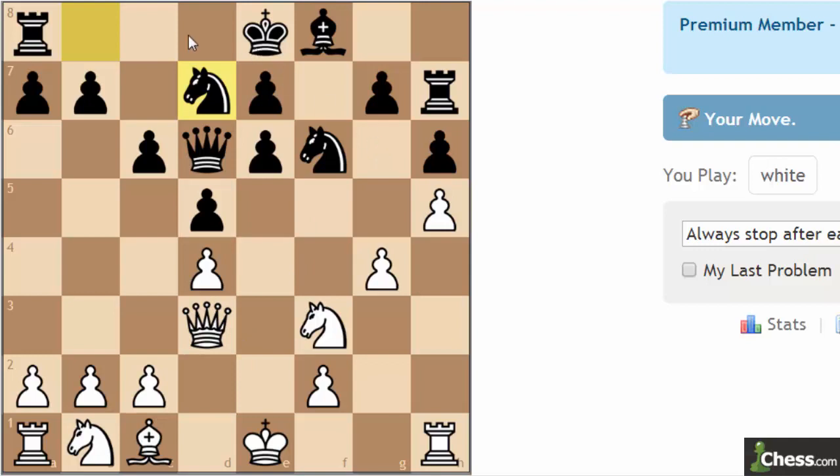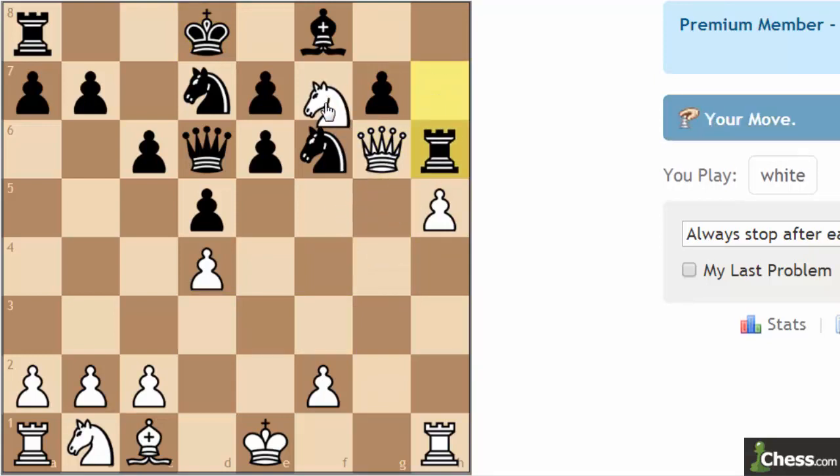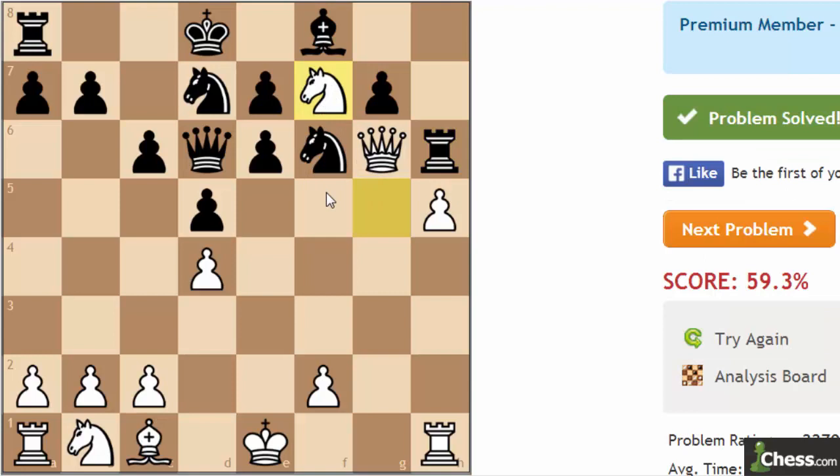Queen check — just double checking — queen check, king to d8, g5, pawn takes, knight takes. That is the correct start, and now g5 — correct — now knight takes, and we play one more: knight f7. And it is at that point the problem is solved. After king here, you could just take the rook first. You have your pick — I think there are multiple good moves at that point, but white is simply going to be winning material.